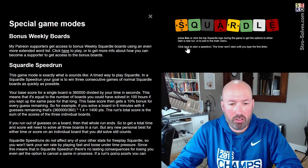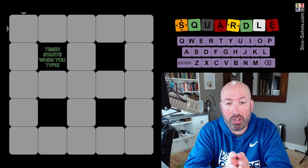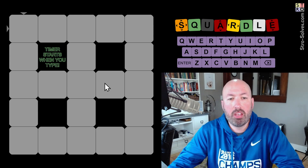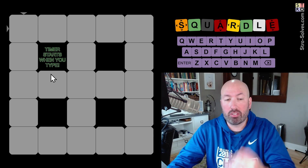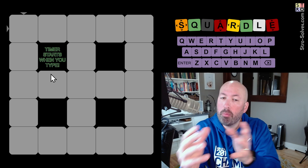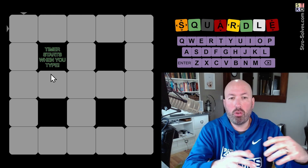Special game modes - Squaredle speedrun. So we're gonna start a speedrun now. The timer starts when you type. The way this works is it's like normal Squaredle, which I should explain quickly. Normal Squaredle is like Wordle on a grid - we have six words here. We're gonna guess a row and a column at the same time, just like your normal daily or free play Squaredles.